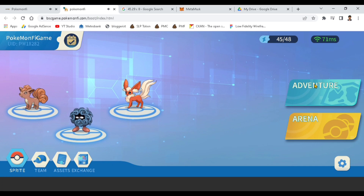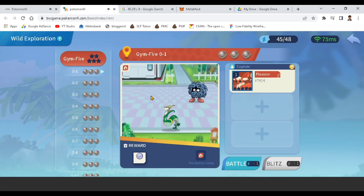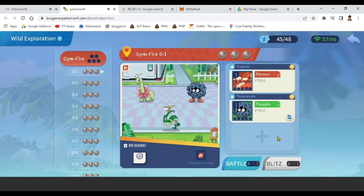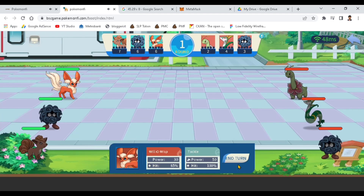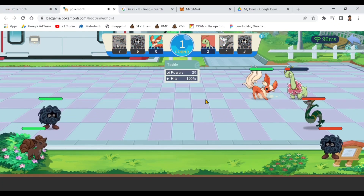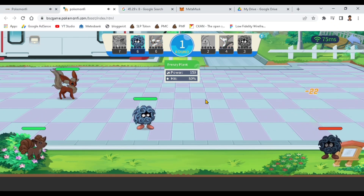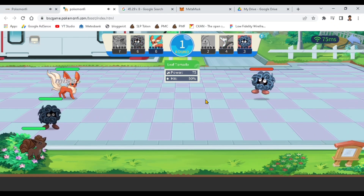Now let's try the Adventure mode. I want to level up my Flareon, so let me add my two Pokemon and try to battle. You can see the Auto Battle option above — you can enable it if you want to battle automatically.